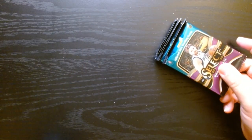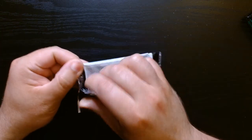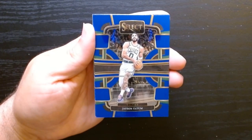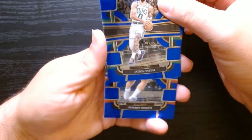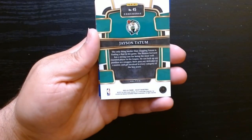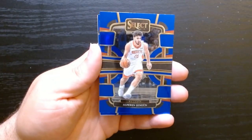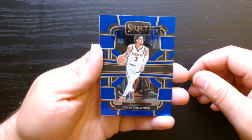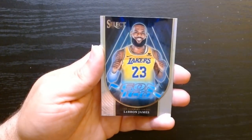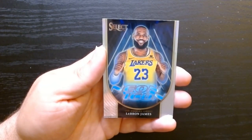We got two of the tags, so that might be a good sign. It is four cards per pack. I have always loved Select — this is a new look, at least for me. We got a Tatum base. The back shows concourse level. There's a rookie Julian Strother, and look at that — a Neon Icon of LeBron James.